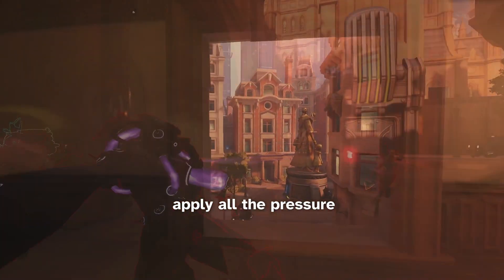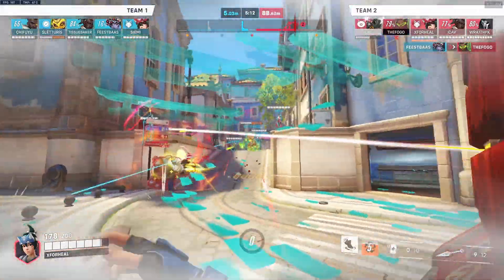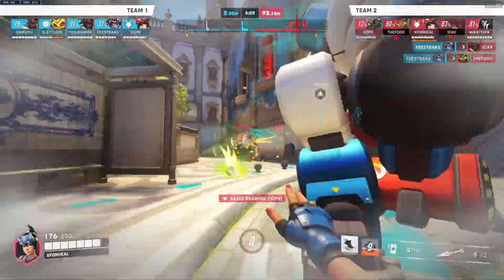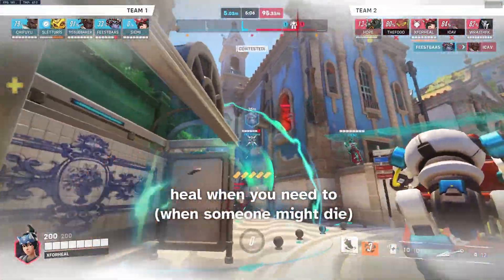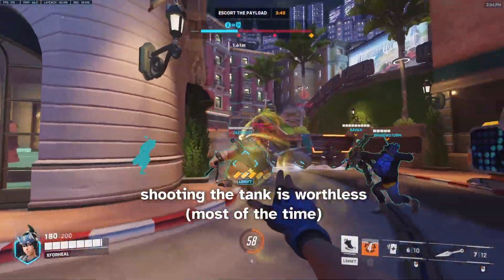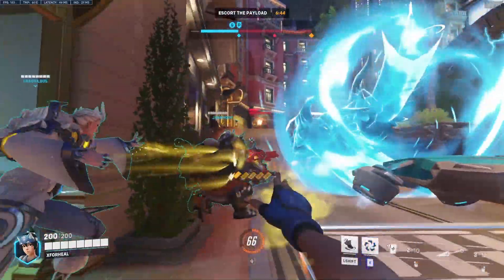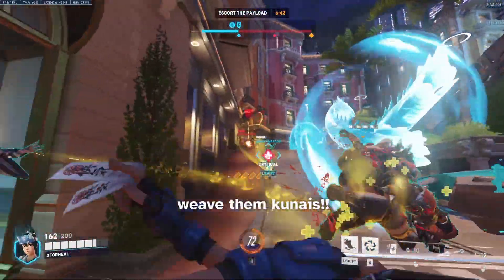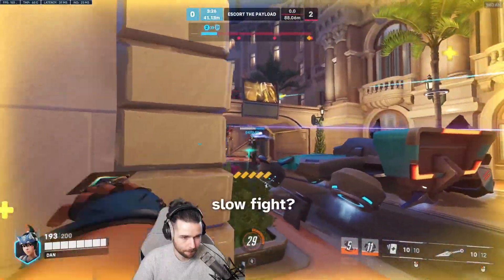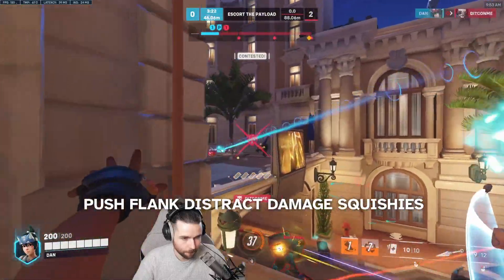Apply as much pressure as possible onto squishes until your team needs healing. If you can't get the flank or you're mid-fight, try to focus on using kunai as much as possible while targeting enemy squishes. Shooting the tank is worthless most of the time. Only heal if your teammates need it — don't waste your time topping up your tank after they drop 50 HP. Remember to weave kunais in while healing. If the fight is going slow and no one really needs healing, look for opportunities to flank and target the squishes.